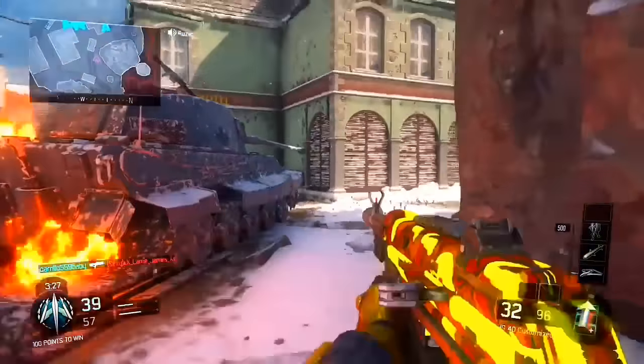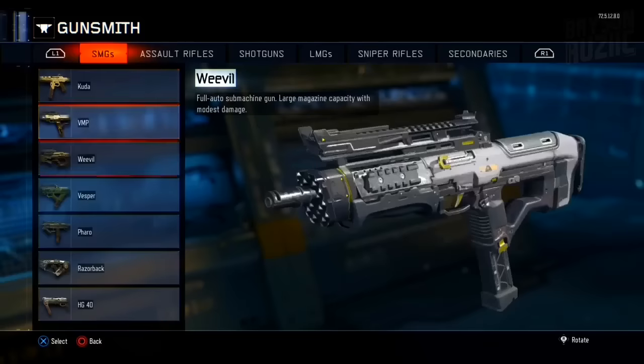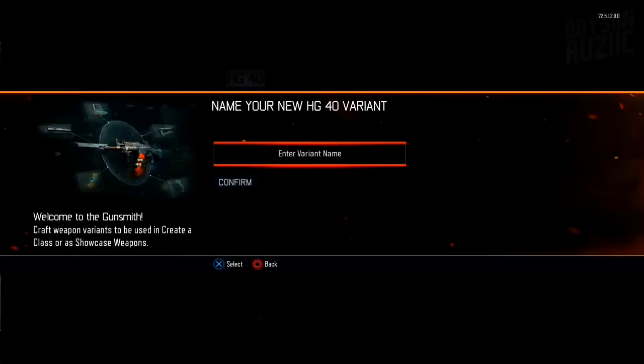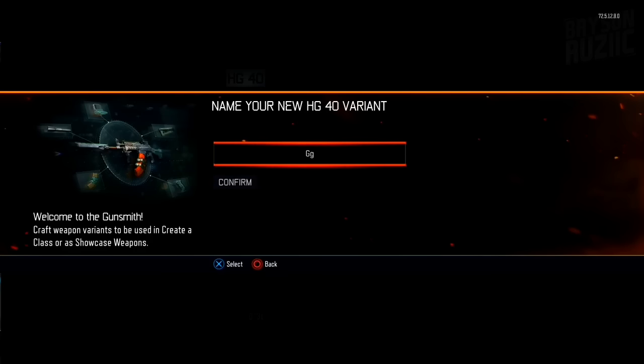I want to stress that if you do not do this in the exact order I tell you, it will not work. The first step is to go to gunsmith, then go to the weapon you want this for — in this example we're doing the HG40. Then you want to make the weapon variant and name it whatever you want, then press circle and save it.